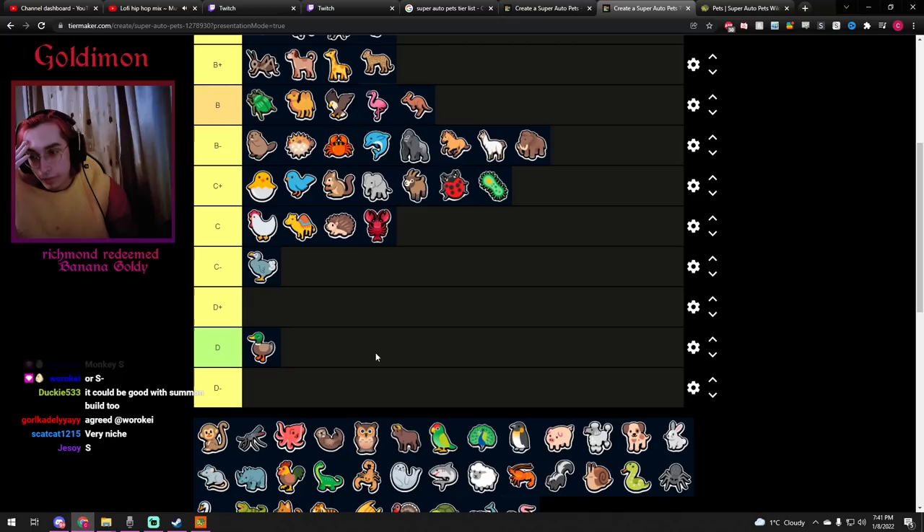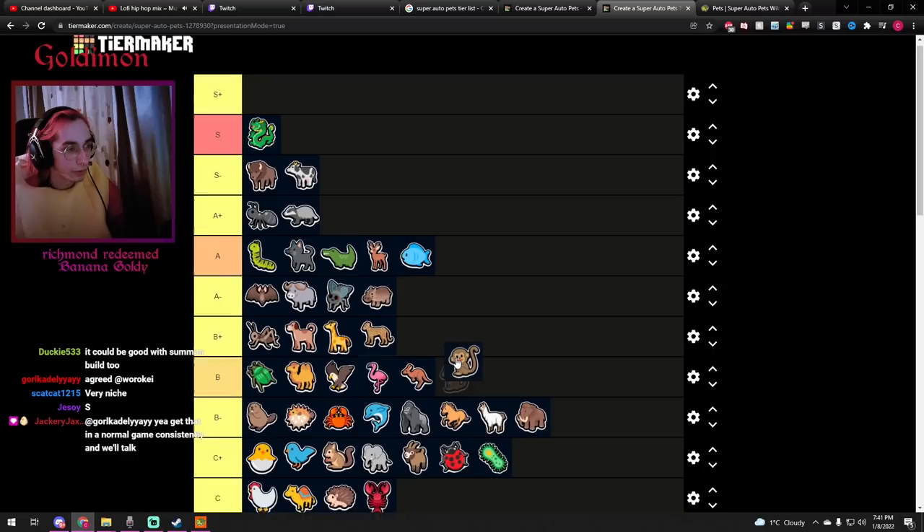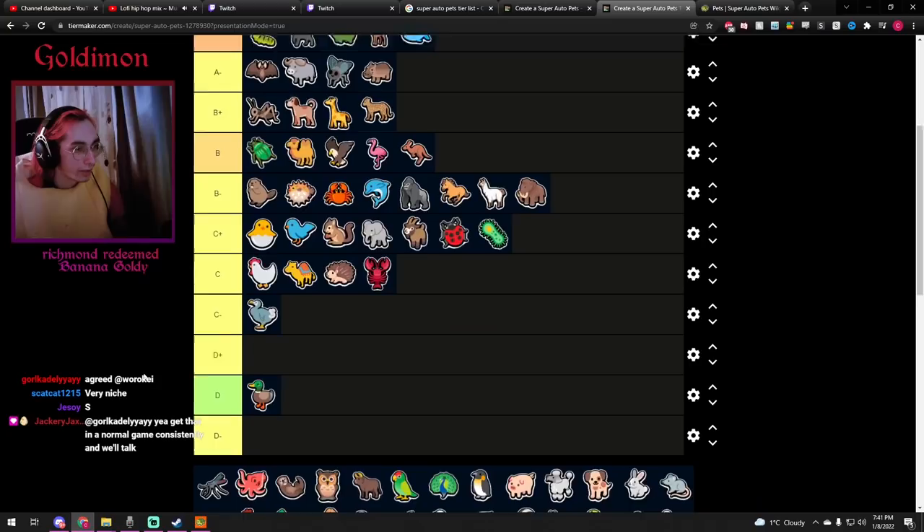Monkey — 1/2 stats with plus 3 plus 6 or plus 9. It got buffed — it used to be plus 2 plus 4 plus 6. So level 2 Monkey is already nuts. This is definitely one of the best support units. A-plus.